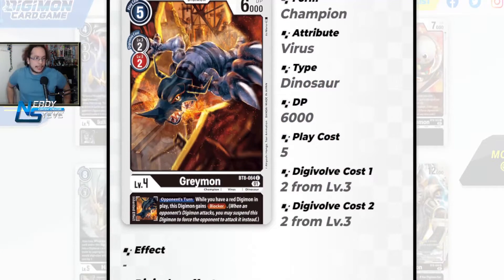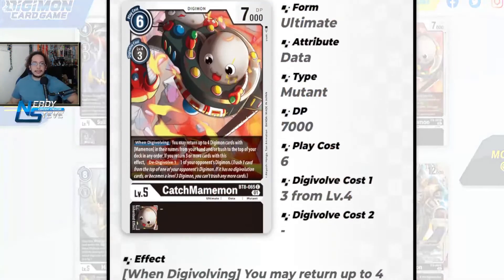Now we're talking about the Dragonkin Greymon archetype — this is the new Greymon from BT8. It can digivolve on top of a black or red level three, since Agumon is in both black and red. As an inheritable, while you have a red digimon in play this digimon gains Blocker, giving your big guys Blocker — so it's going to be good.